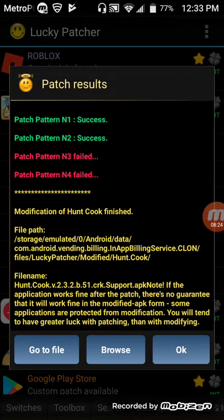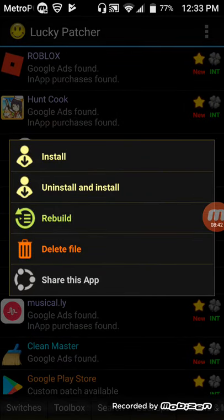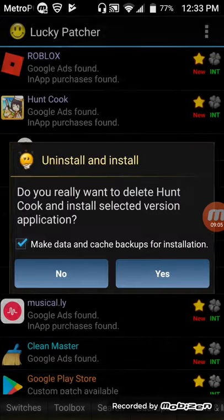As you can see, there are patch patterns N1 through N4. N3 and N4 failed, but N1 was a success and patch pattern N2 was a success as well. What you want to do is click on Go to File, then click on Uninstall and Install. If you choose just Install, it's not going to work because you already have this app installed. It's a lot easier to just click on Uninstall and Install.